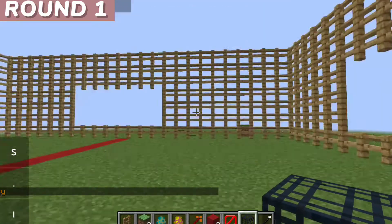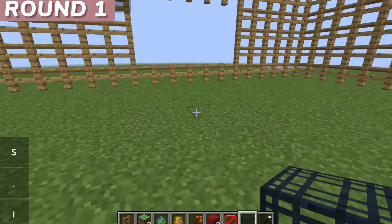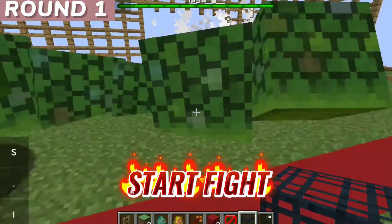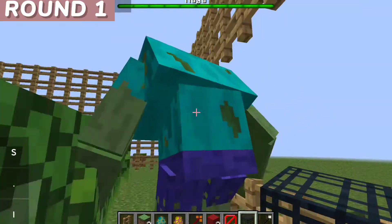And now let's welcome the Naga. Wow, look at that. His body is too big and long. Maybe the room of the ring is not enough for him.